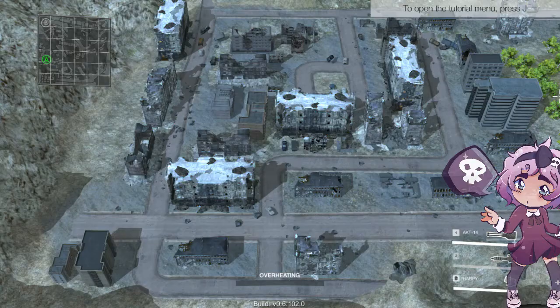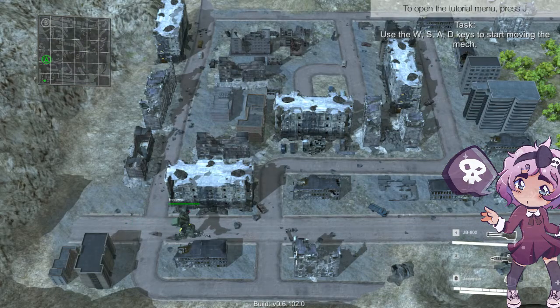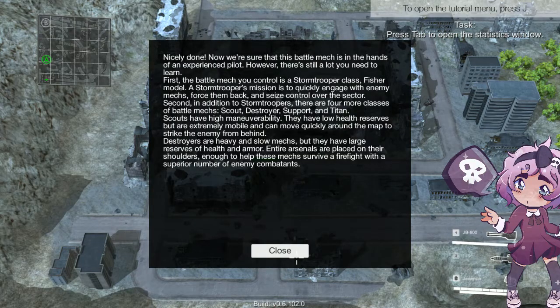Welcome to the pilot training program — you are a pilot of the most powerful combat mechanism on earth. Before we give you absolute control over the mech, please familiarize yourself with the basic control elements. Move the mech using the WASD keys, press Tab to open the statistics window. I can move, and I can press Tab. Nicely done — now we're sure this battle mech is in the hands of an experienced pilot.